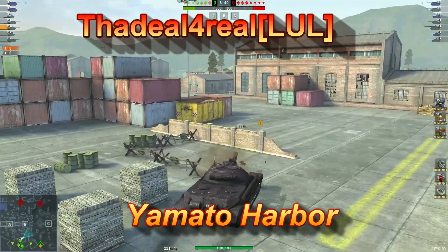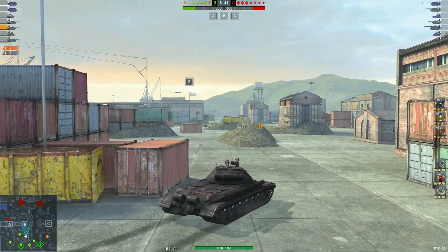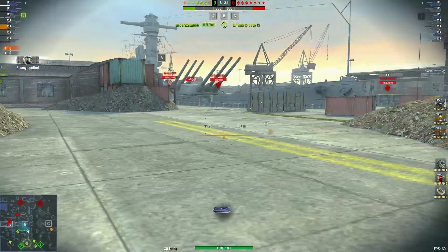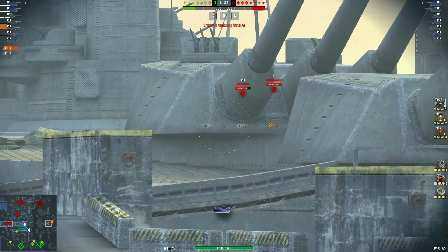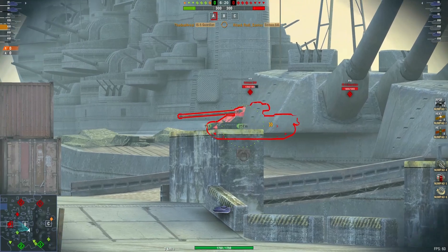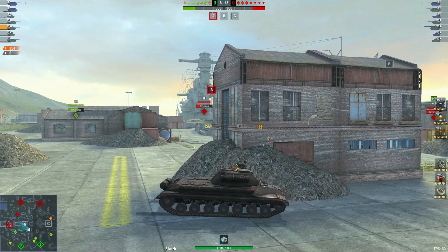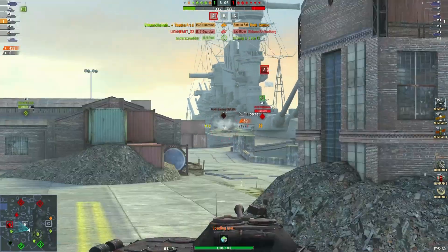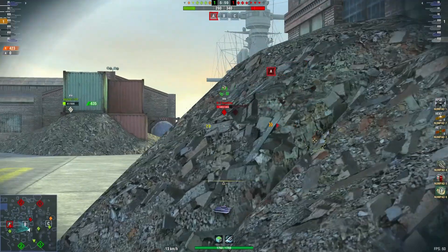Our last replay now is from The Deal of the Old clan, playing on Yamada Harbor. Thank you for your replay. The Deal is looking near B cap here — so far no sign of the red team except for one over by the ship. You can see one of the reds is going to push forward. Nice shot into the — not Skater, Samovar, get it right — and a nice shot there. One kill, 423 damage so far.